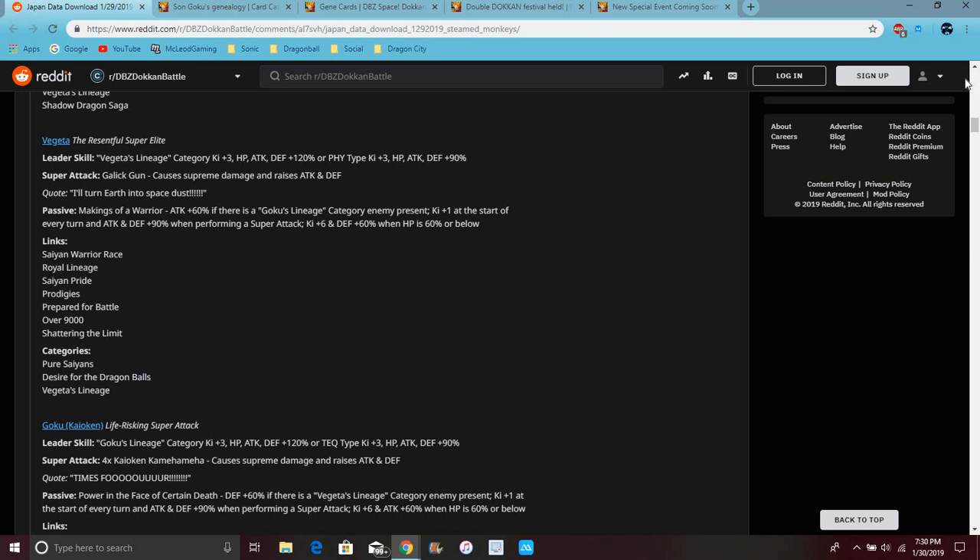Stream damage raises attack and defense. Passively raises attack up 60% for Goku Lineage category on the team. Ki +1 every turn, attack and defense up 90%. Super attack Ki +6, defense up 60%, HP 60%. The passives have really improved because they really are amazing now.